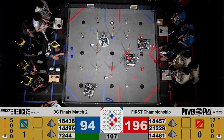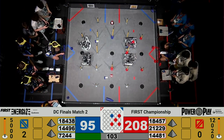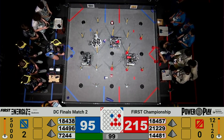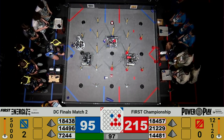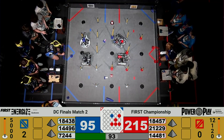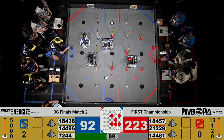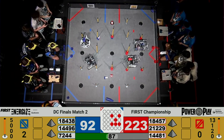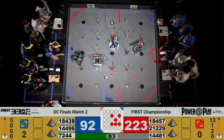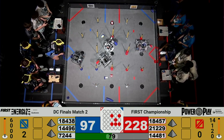Red Alliance looking to capitalize on that lead. 21-2-2-9 Quality Control with a cone in their intake, deciding where to score it. Meanwhile, their Alliance partners Don't Blink, also with a cone in hand. Seems we have a pause in the middle of the field — teams deciding where to score in order to take control of these junctions from each other, potentially pausing until the other Alliance actually takes a first move. They do so now.